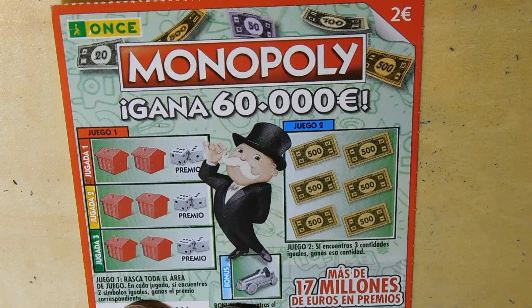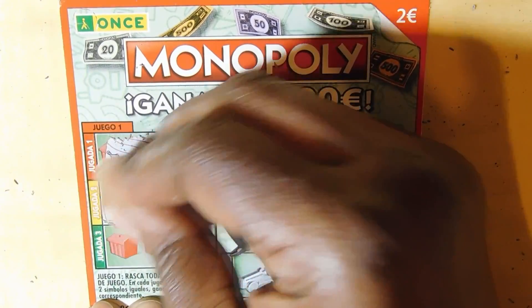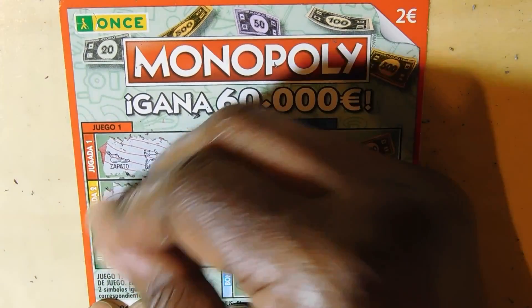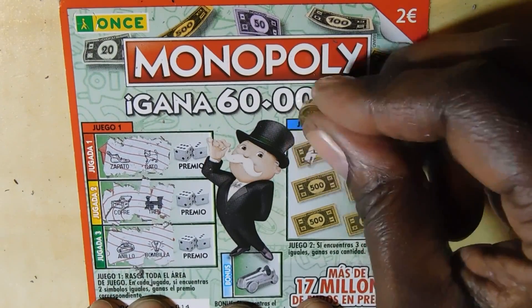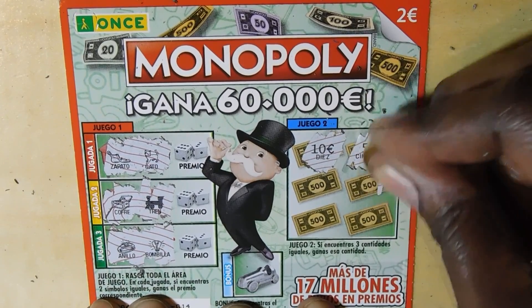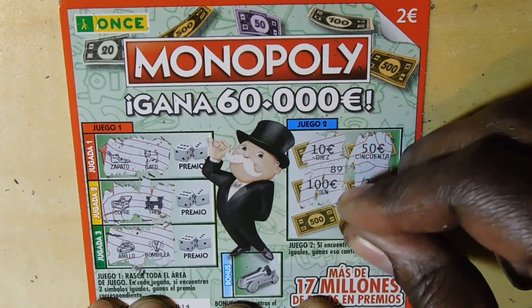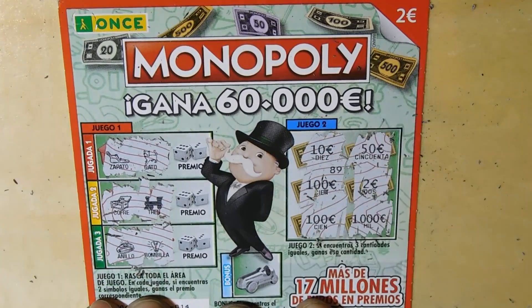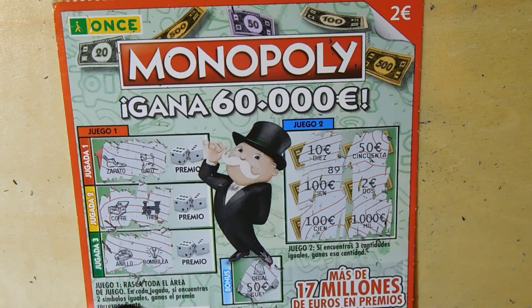Next Monopoly: symbols are a shoe, cat, train, chest, ring, and light bulb. Prize amounts: 10, 50, 100, and 1,000 euros — no match. The bonus box revealed a thimble, not the winning symbol. That's a loss. Moving on to the next one.